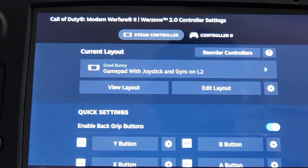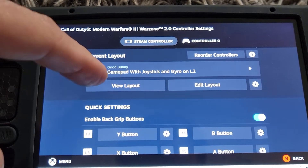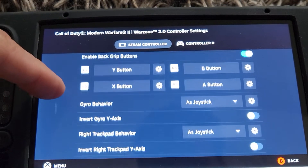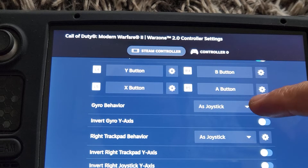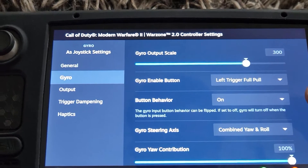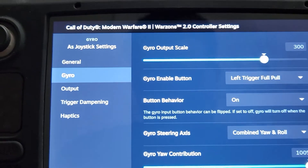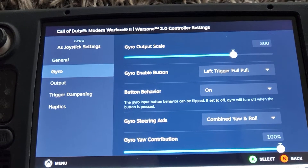This is how you set your gyro on Steam Deck for Modern Warfare. You're gonna use the gamepad with joysticks, then add the gyro to it. Go into your behavior and change it from none to a joystick. Then go into the gyro settings and change the gyro enable button to the left trigger pull instead of the joystick, so you can still look around. This is only activated when you are zooming in.